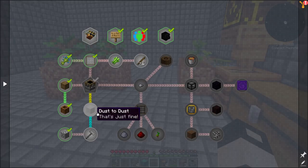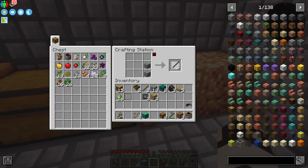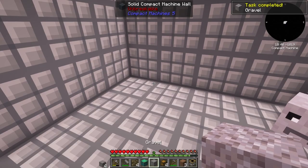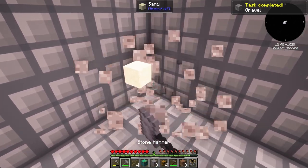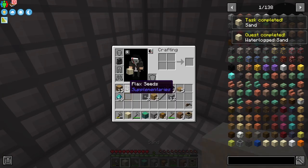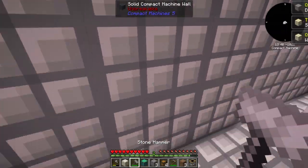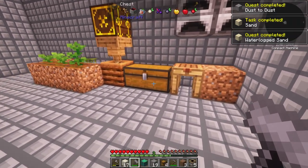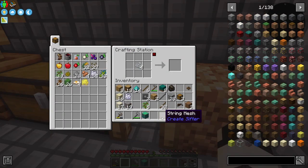We also need gravel. Let's make a hammer — made from stone rods and two cobblestone. To complete the quest we need some gravel, some sand, and some dust. Perfection — let's take everything. Very nice.